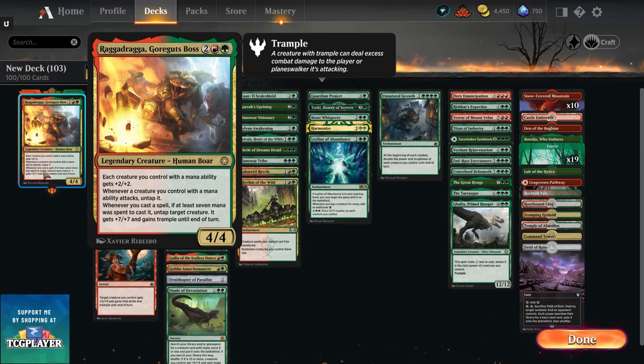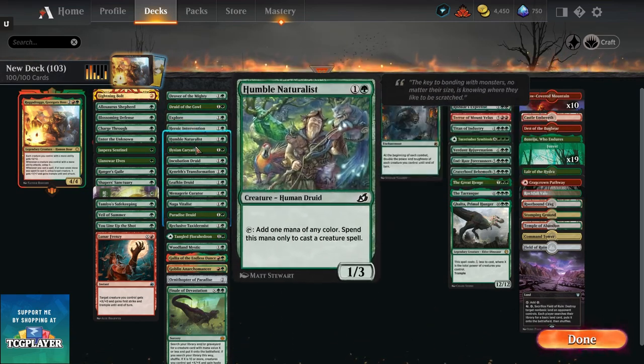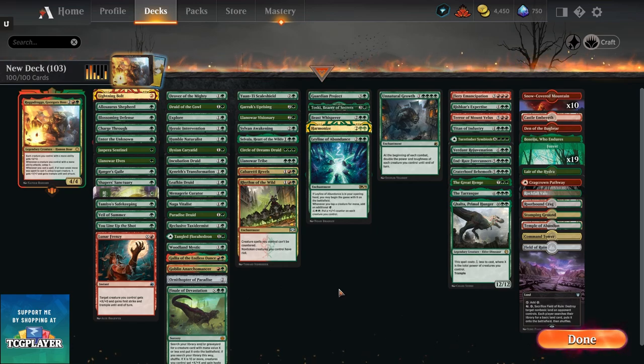I'm going to get right into it. What I'm going to do is go over the key cards that you should put in this deck, and hopefully you guys agree with me. The key cards I think you should put in are pretty much a lot of the mana dorks: Incubation Druid, Leafkin Druid, Menagerie Curator, Naga Vitalis, Paradise Druid, Reclusive Taxidermist — all these cards are going to be awesome.